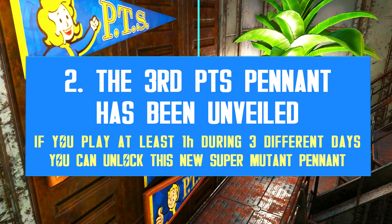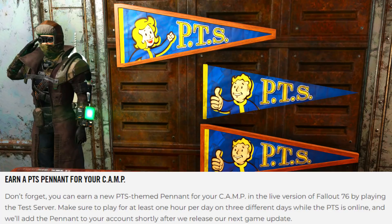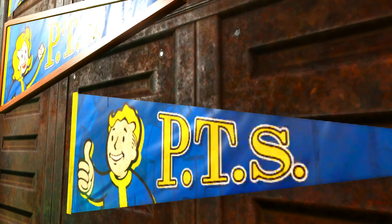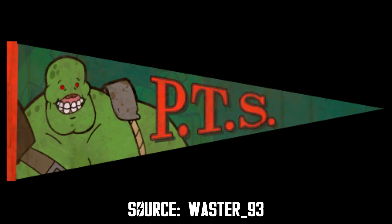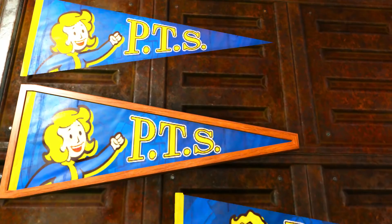Since we're talking about the public test server, there is news on how the next and third pennant will look. A few weeks ago Bethesda announced a new pennant reward for players who play at least one hour during three different days on the public test server. Meanwhile, dataminers discovered a new pennant in the game files which is most likely going to be the third one. It's not a Vault Boy or girl this time — it's actually a super mutant, a very cute one. It's a joyful green cartoon with orange letters and borders. I think this is a great idea and it will allow Bethesda to come up with many other pennant variations in the future by simply drawing cartoons of existing enemies.